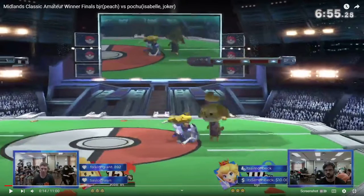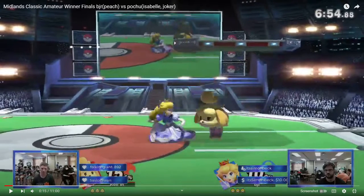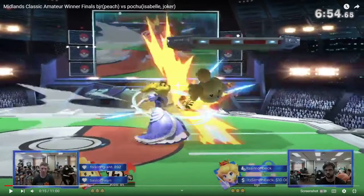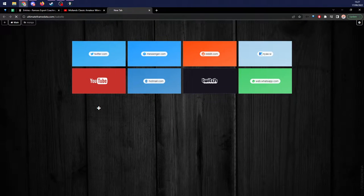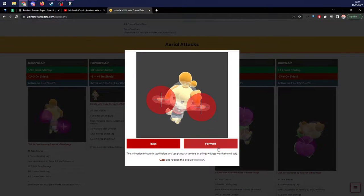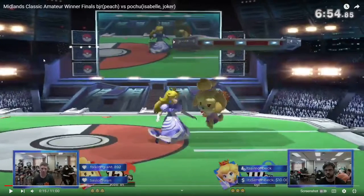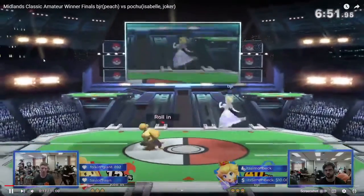Isabelle's nair is good out of shield — that's basically what happened here. You tried to jump float grab. This is a little bit of matchup experience: you could have been more accurate about your pressure, respecting the fact that she has nair out of shield. Her nair is kind of tilted or slanted so it hits a little bit lower — it's around frame 5, which makes it frame 8 out of shield — and it angles downward so it can hit low targets. Not a punish, not a punish. So again you're in the air, she anti-airs you. Don't be in the air.